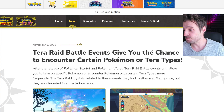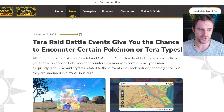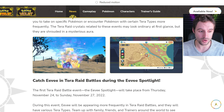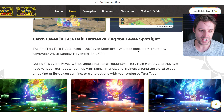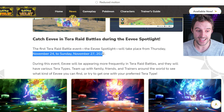You might remember seeing this announced by Pokémon officially on their website. This is a Terra raid battle event that gives you the chance to encounter certain Pokémon or Terra types, and this is what it'll look like — it's got this yellow thing with whirls around it. It looks good, and on the map it will also have an icon similarly. The event schedule is November 24th through Sunday November 27th.